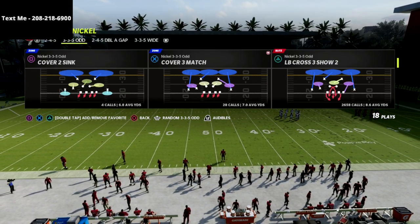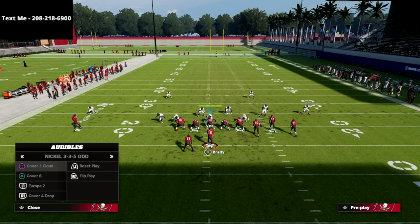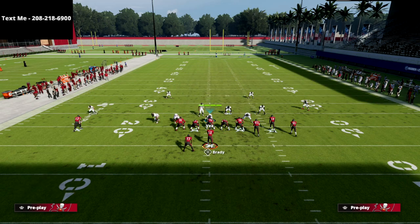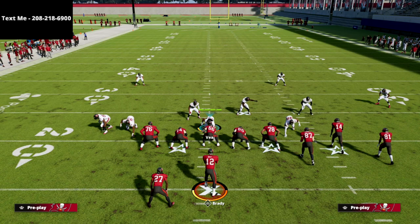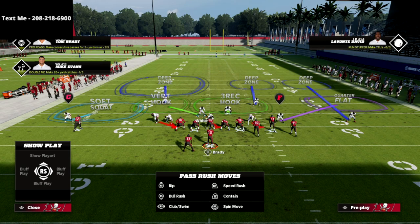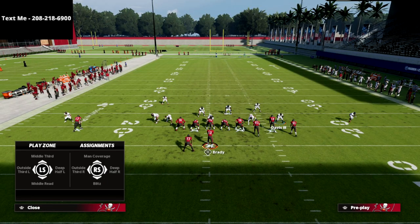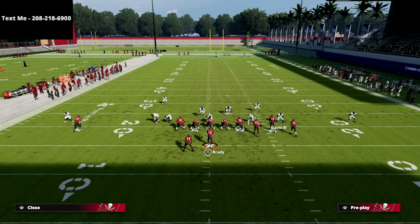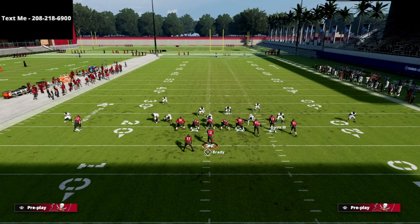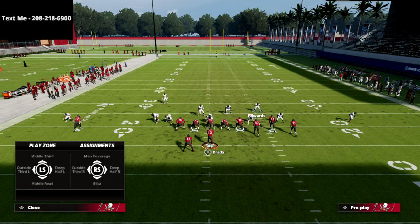The first defense we're going to audible into is Cover Six. All we're going to do is spread our defensive line, crash it to the right, then base align and show blitz. The reason I like to base align and show blitz is it gives me different adjustments — I can take Carlton Davis and put him in a middle third, middle read, deep half, or safety-type zones. Same thing when I bring this guy into the box — I can put him into a middle read zone.